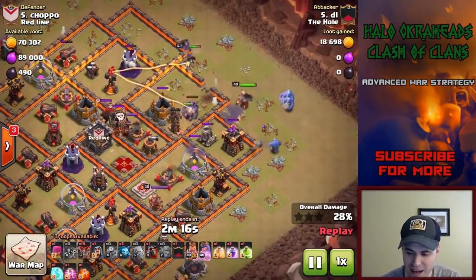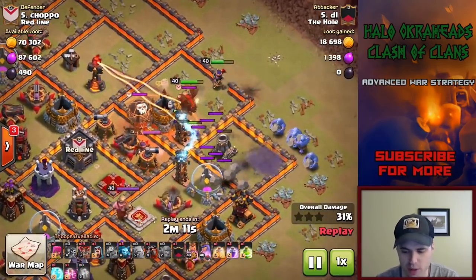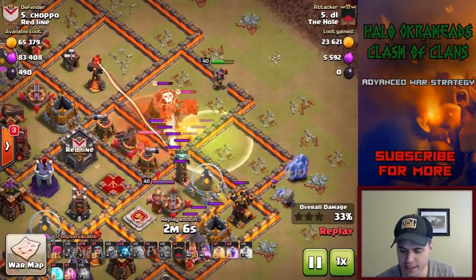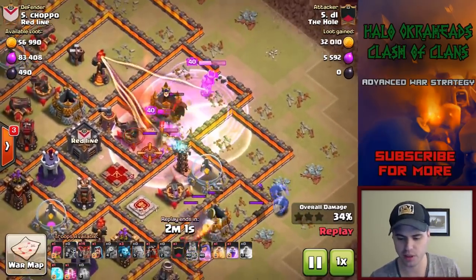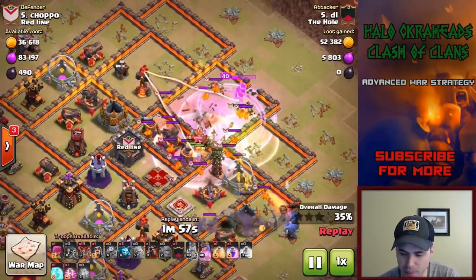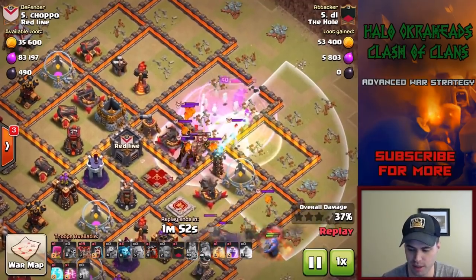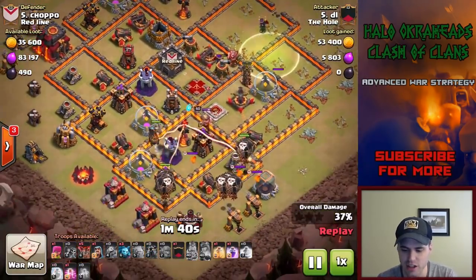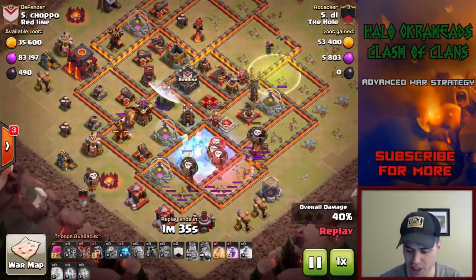Once the Hound comes out, even if the queen locks onto the Hound, her value is pretty much over. He didn't have the bowlers going to the core - if he did, his chances for a 3-star would have gone up. But the queen, even with her ability, cannot get through the pups plus the two X-bows. It just takes up too much of her time and her value just plummets. He really did great stuff, had a great game plan - it's just if the bowlers went into the core, his 3-star chances would have gone up.